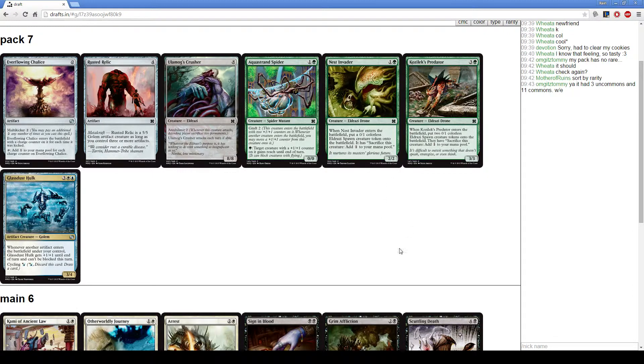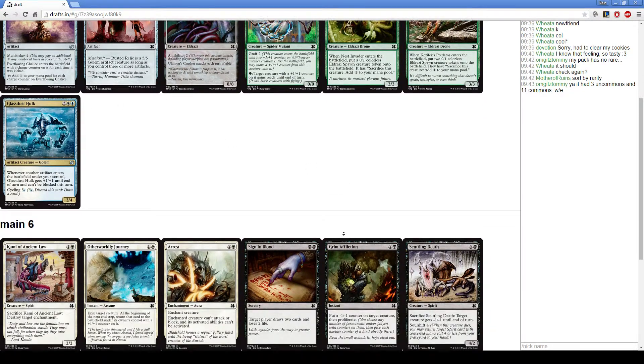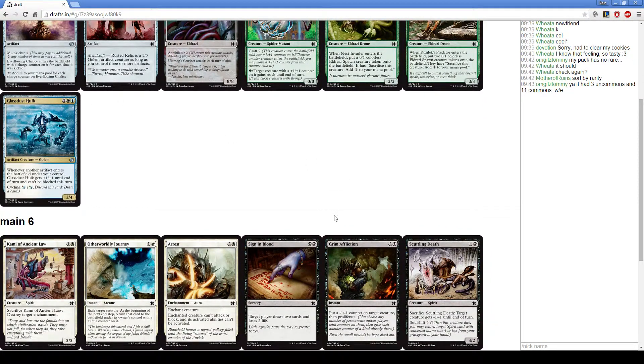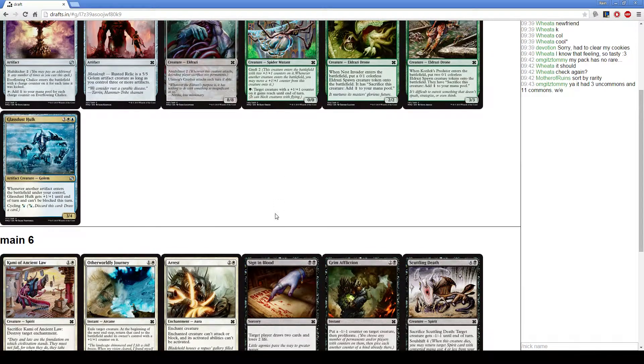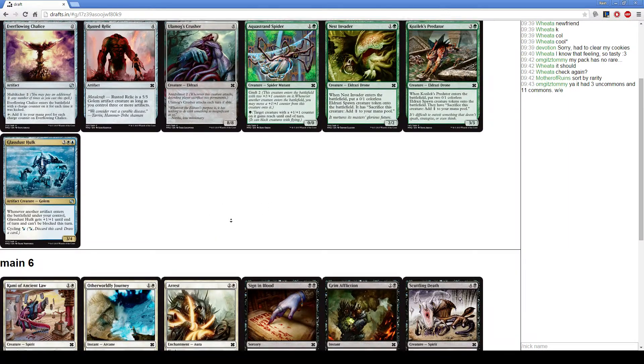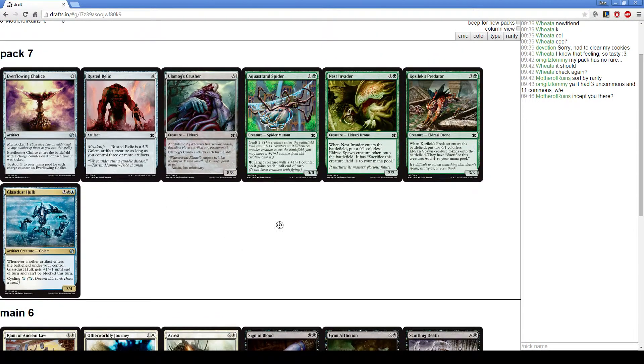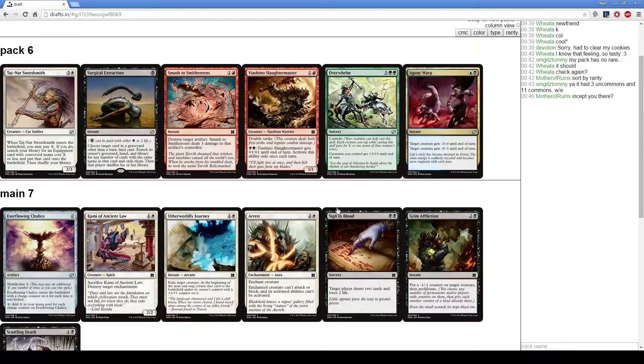Nesta Invader and Kozilek's Predator are the best cards in this pack, but there's still an Ever-Flowing Chalice. Our white cards don't really go with the green-white deck that well, and I'm not a big fan of the green-black deck. I'm going to take the Chalice — it's just a good ramp card.